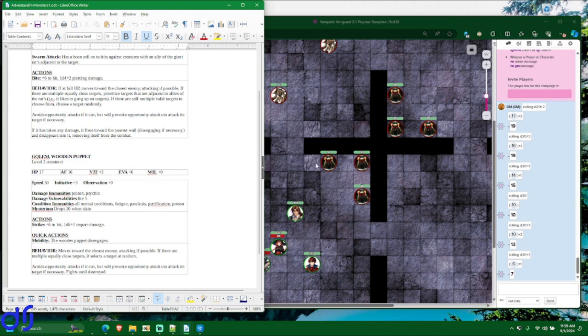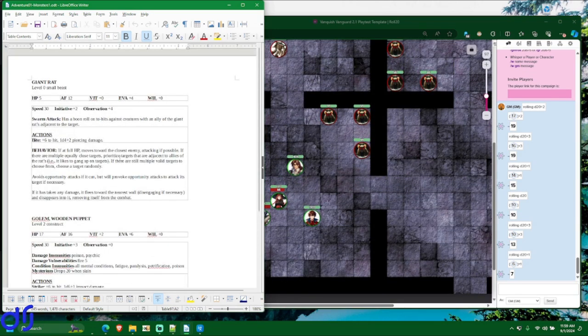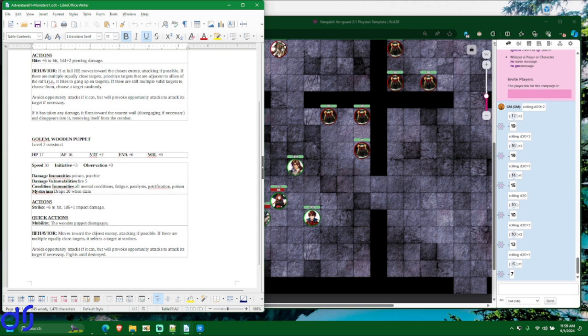Our enemies in this tutorial battle are all very stupid. We have golems, which are mindless and just programmed to move toward and attack the nearest enemy. And we have ravenous monster rats, which mostly just want to eat us — so they mostly attack the closest enemy, preferentially swarming a particular character because they do better when they swarm. And if they take damage, they will attempt to run away.